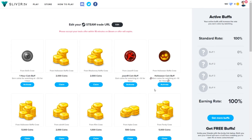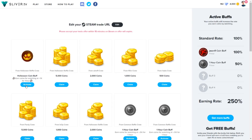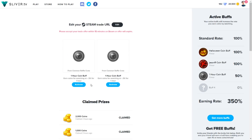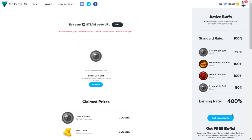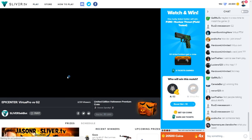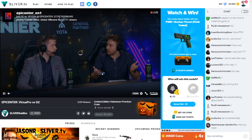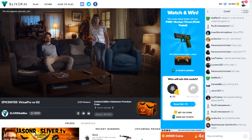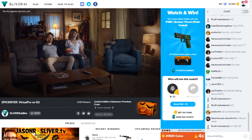Right now I'm going to redeem all of these so you guys can see the buffs and coins appear in the top right. I can still stack one more buff, so now I get 400% more coins every minute. Let's go to the Virtus Pro versus G2 live stream — my coin cap was reached but I get four times the coins.